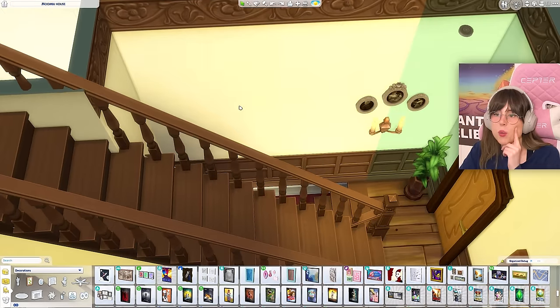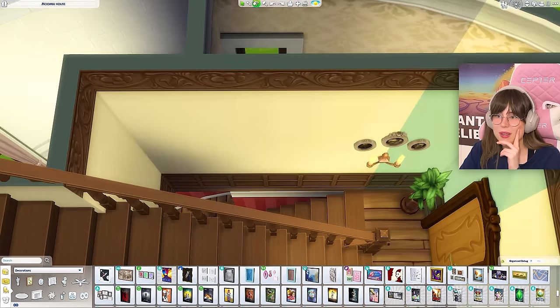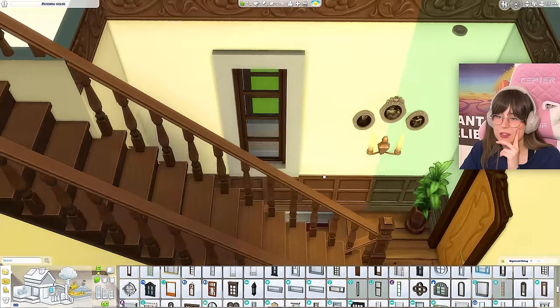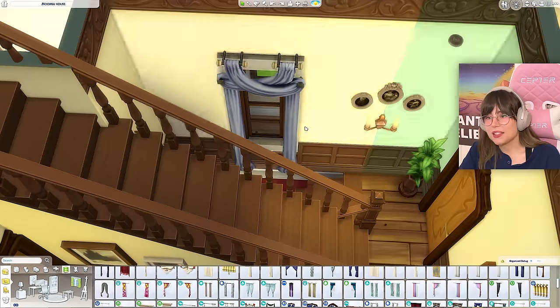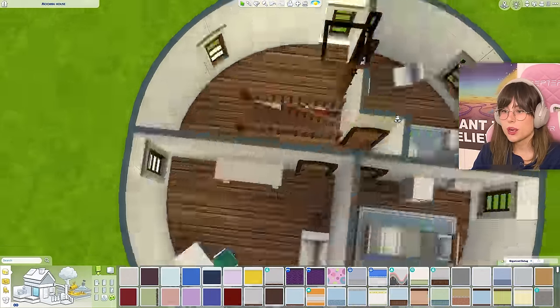I'm thinking of putting up a mirror — maybe the new one? Nah, I can't get that mirror. There is supposed to be a window here but I kind of blocked it off with that wall, so maybe I can put up a window here just to pretend everything is okay. Yeah, I think that looks okay. Alright, up to the third floor!